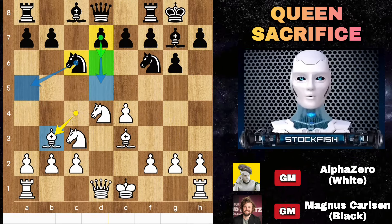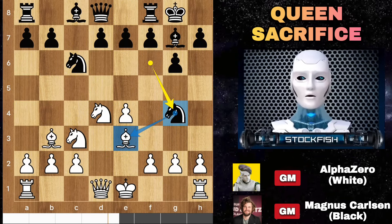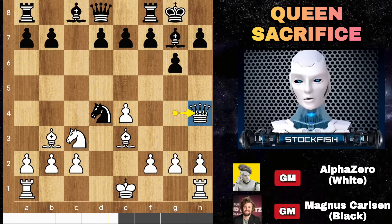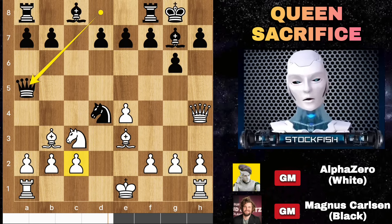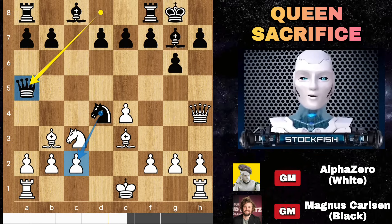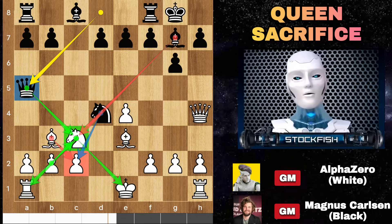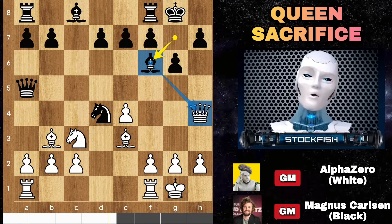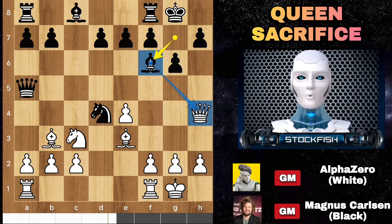Back to the position: Magnus played the excellent move knight g4 to target the bishop. But notice his knight is unprotected, which is why AlphaZero captured it — knight takes d4, queen to h4. Magnus brings his queen to a5 to capture the c-pawn. After bishop takes, he will take the knight on c3. Takes, takes, and AlphaZero's position may reach a dangerous situation, which is why he castled. Bishop f6 now targets the queen.